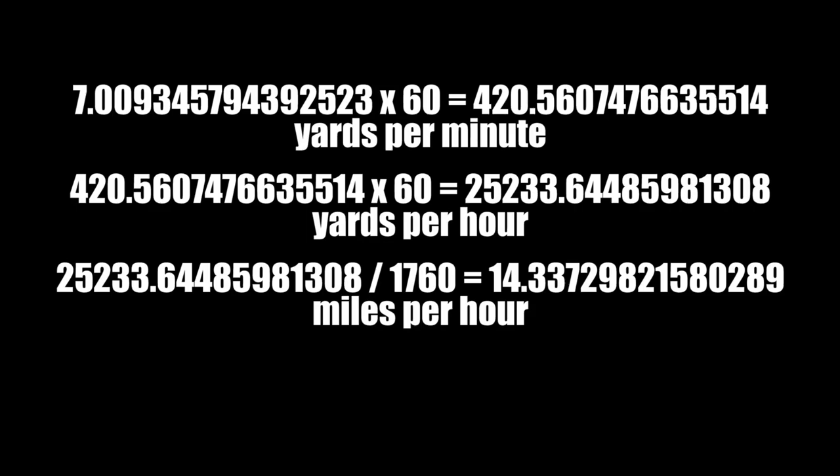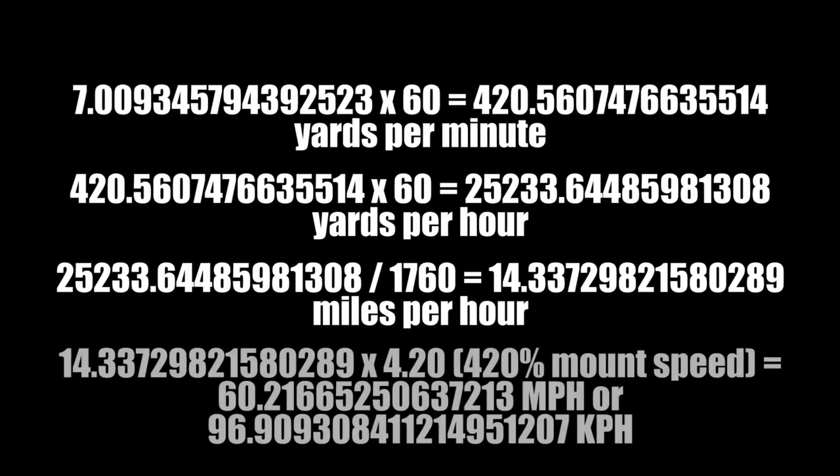So my math was a little bit off in the Deep Run Tram video, I will admit that. After that, we have to multiply by our mount speed that we're going to be flying at. I'm in a guild so I have the 10% mount speed perk, and that gives me a 420% mount speed, which means I have to multiply my miles per hour by 4.20 to get our miles per hour and kilometers per hour. So we are going just about 60 miles per hour — I'm going to be using 60 miles per hour because it makes the math way easier.